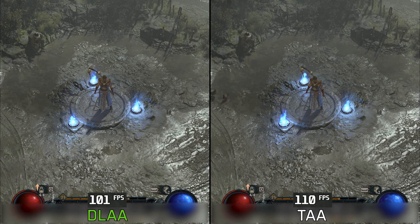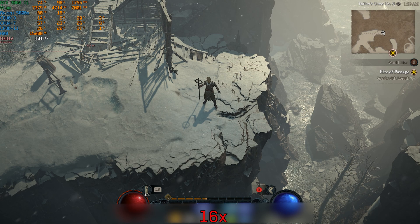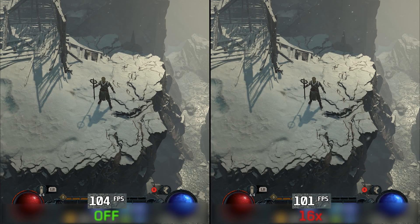The game also supports DLAA, and performance-wise it costs around 8%. Moving on to anisotropic filtering — because of the top-down view of the game, anisotropic filtering doesn't really show any visual difference during normal gameplay, and going from off to even 16x can drop performance by around 2%. So just to be safe, leave this one at 16x.